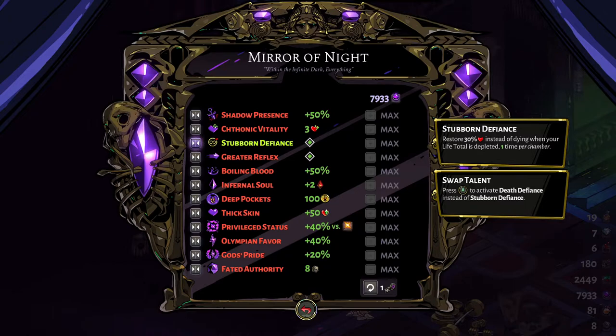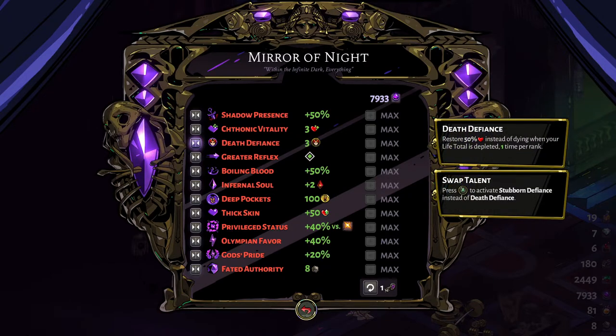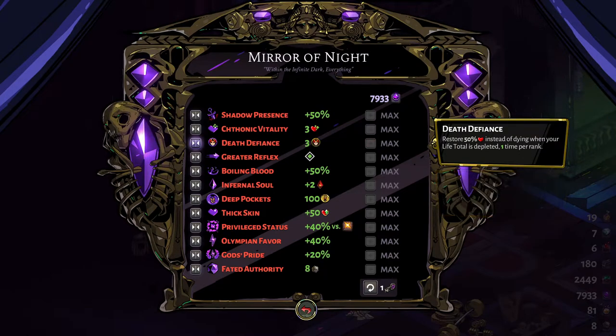Death Defiance refills 50% of your max health, you can have up to three charges, and you can also restore them by buying from the Well of Charon or by talking to a certain someone you'll meet in the Fields of Elysium who can refill your Death Defiances.